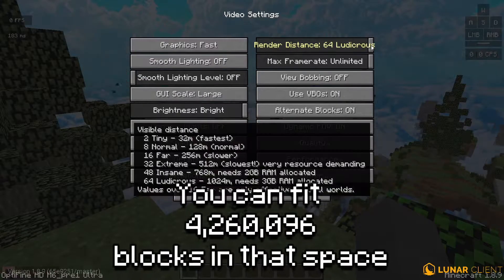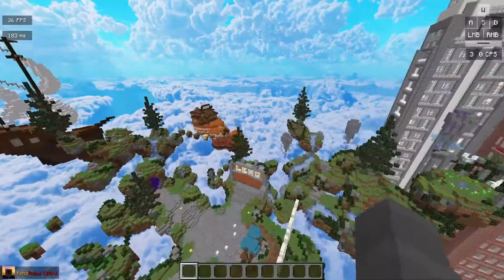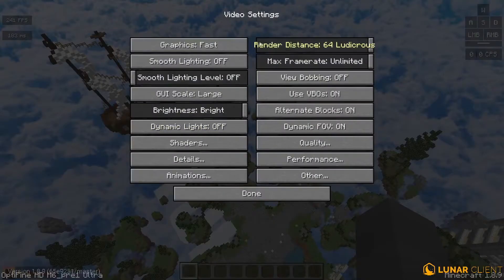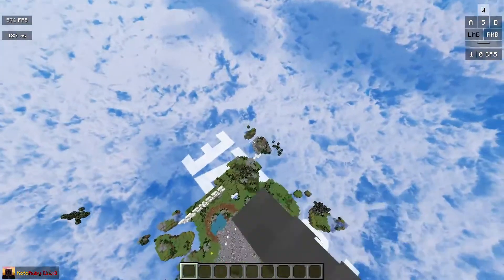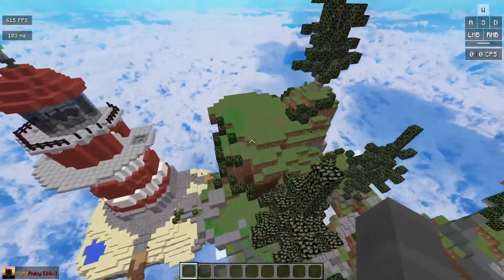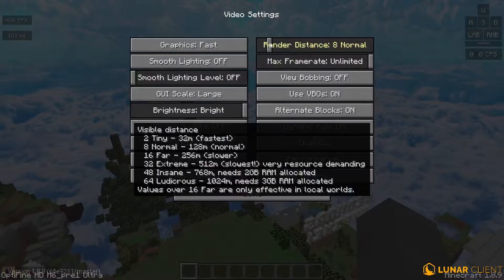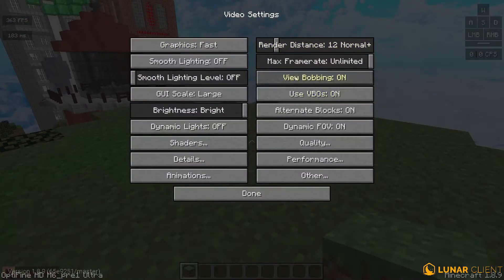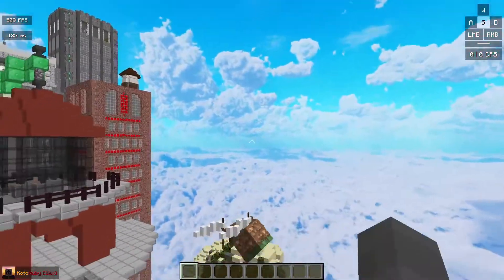Now let's head over to render distance — this will affect your FPS the most. You can set it all the way to 64 if you have enough RAM, but as you can see I'm struggling here because there's a lot being loaded. You can set it as low as 2 for the best FPS, but you won't see much of the map. If you have a decent PC and still want good FPS, I recommend setting it to 8 or 12.